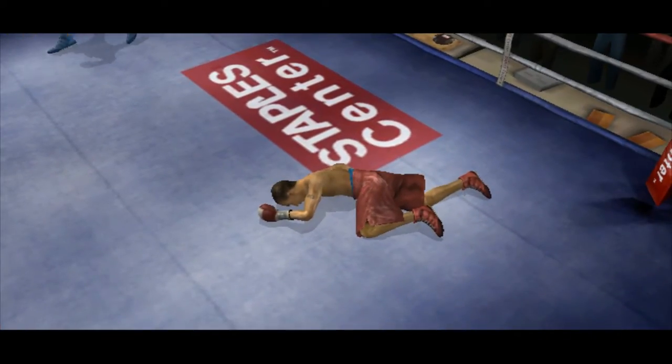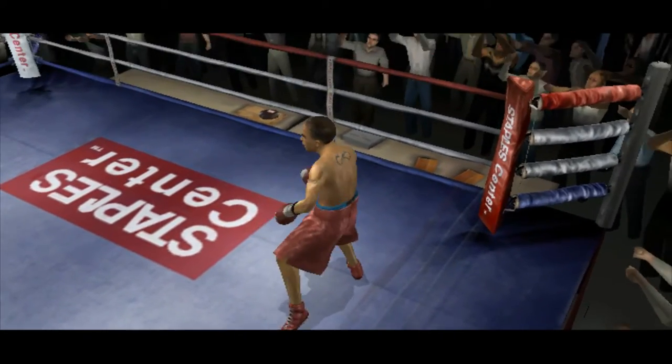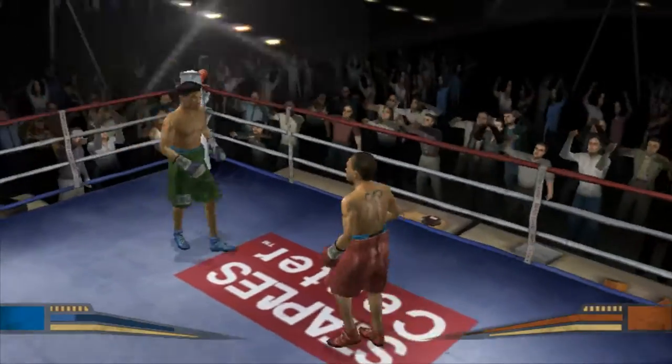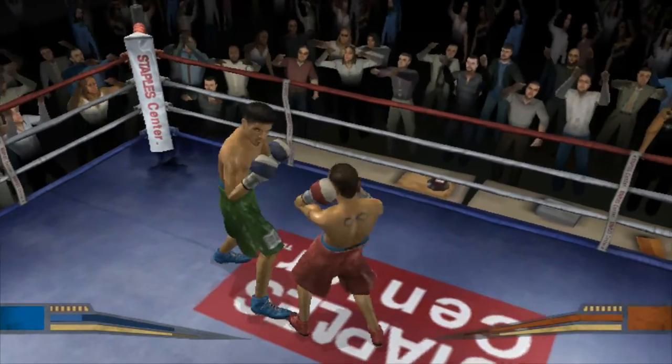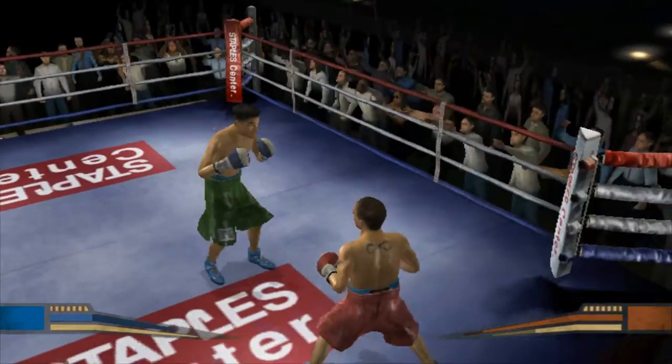One, two, three, four, five, six, seven, eight. Loose jab lands for Wiggles. He injured him there. I think this boxer is ready to go. Wiggles caught a straight jab. Canvas Assassin with a nice move.